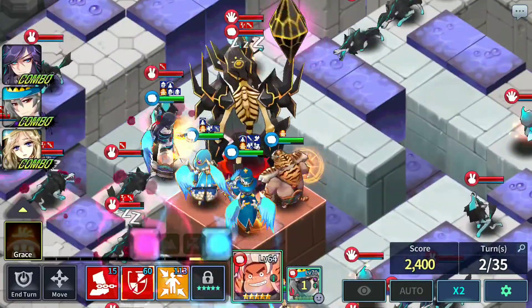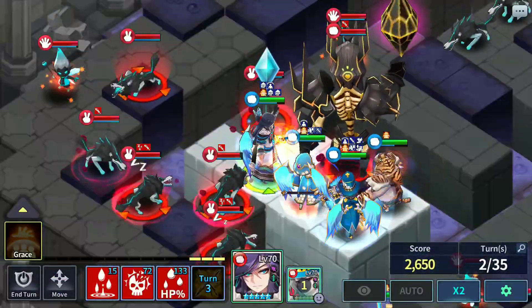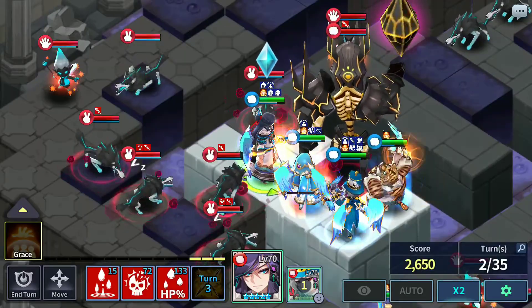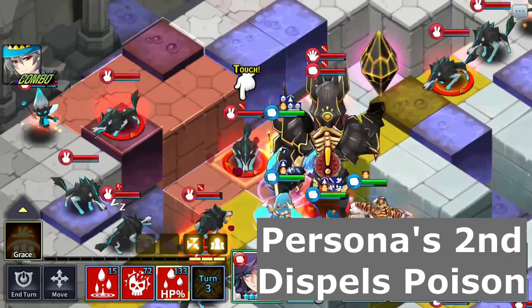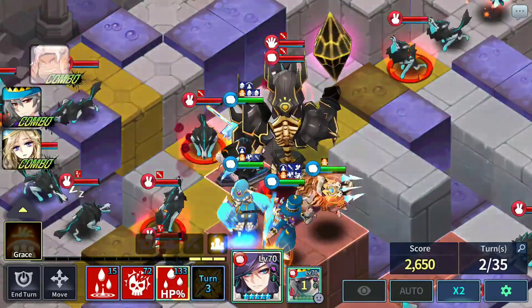Anyway, just do what I do and you should be fine. Lilith use second skill to decrease defense, then Huxa.